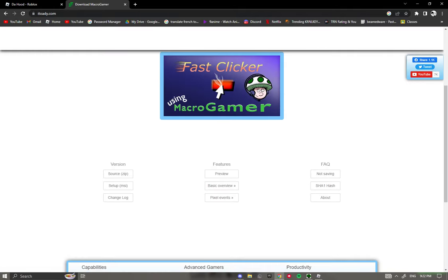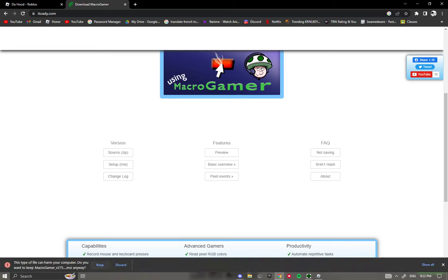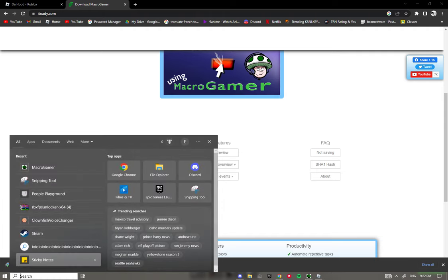There's gonna be a Macro Gamer link down in the description — click on that, go ahead and download the setup MSI. It's gonna say it's gonna be harmful to your PC, but I've had this for like two years, you don't gotta worry. Just keep it, press finish, close — and now you have Macro Gamer.